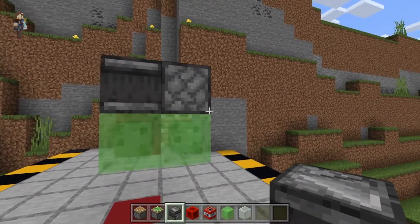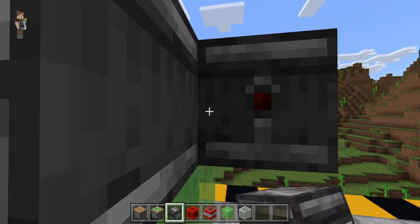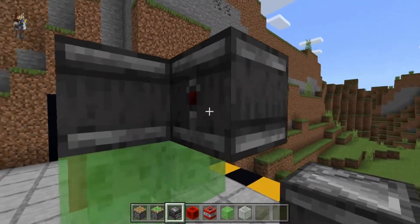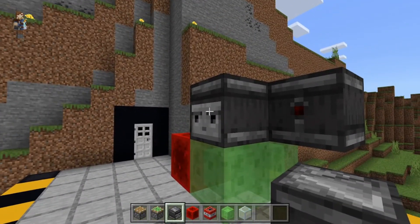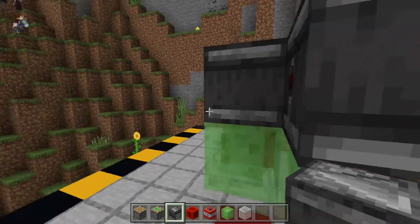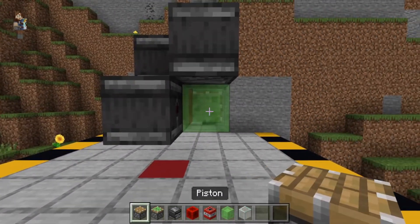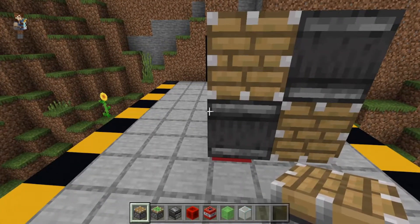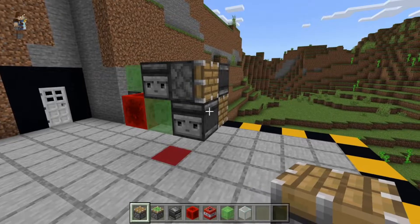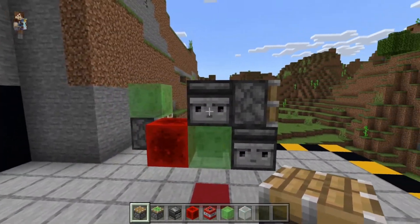Now we're going to start attaching where the payload is going to be to the missile. We're going to throw an observer block here with the redstone emitter facing the way the first observer's face is facing. Then we're going to flip down here and do the opposite. Then we're going to do regular pistons here and here. So you should have a face here, a face here, and a face here.